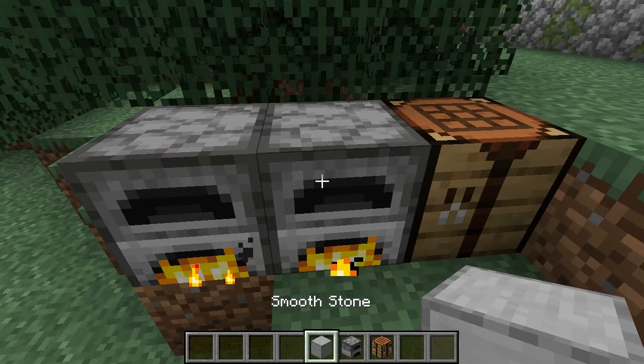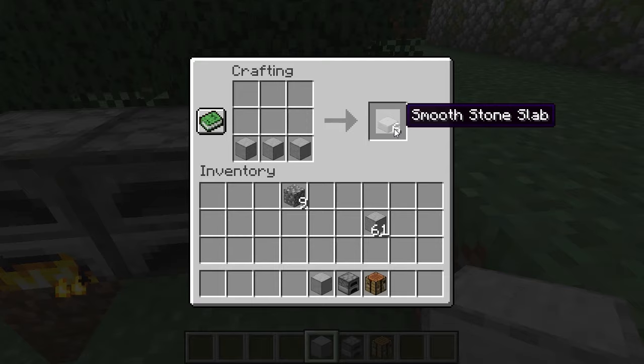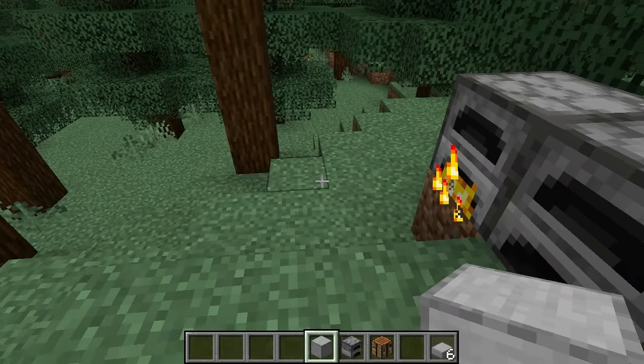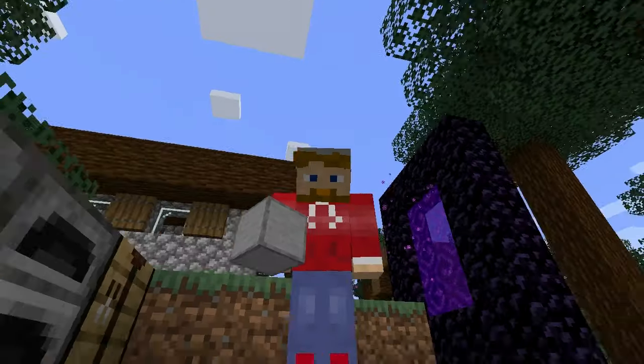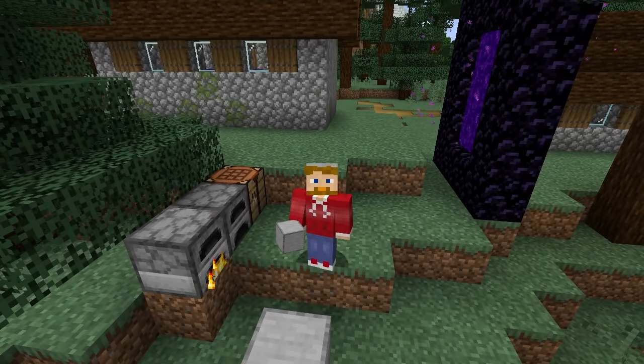And then you have smooth stone. You're just putting it through the furnace twice, and from then on you can make smooth stone slabs, use it for crafting, or whatever. Very useful — that is how you make smooth stone slabs in Minecraft, or smooth stone in general.